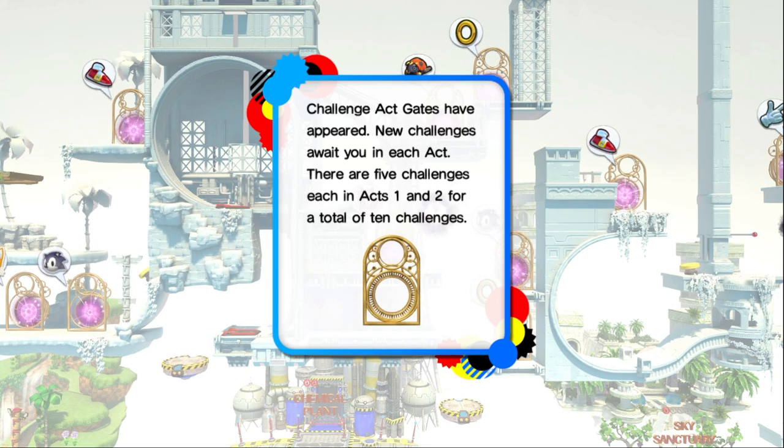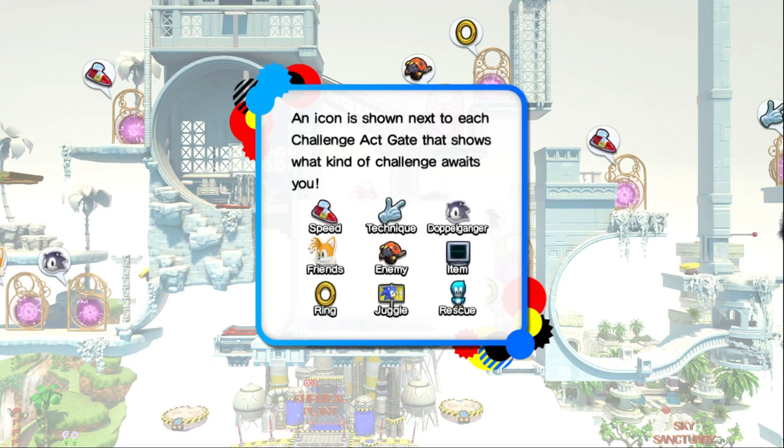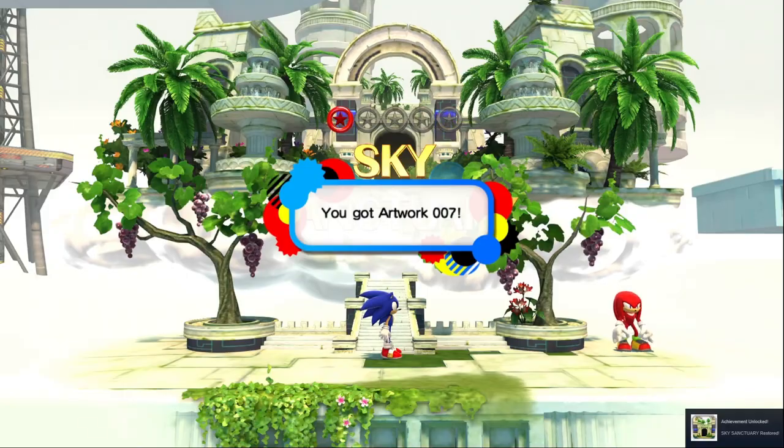There are five challenges in each act, in acts one and two, for a total of 10 challenges. An icon is shown next to each challenge act that shows what kind of challenge awaits you: speed, technique, doppelganger, friends, enemy, item rings, juggle, and rescue.